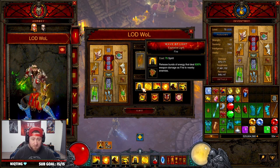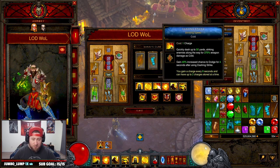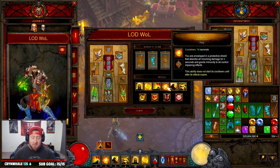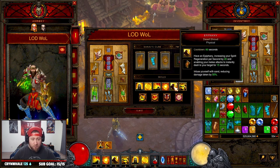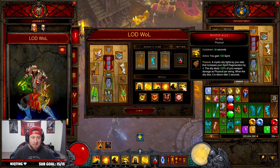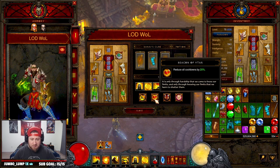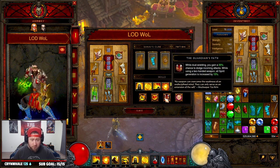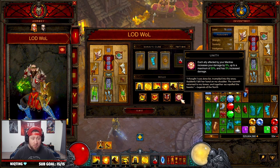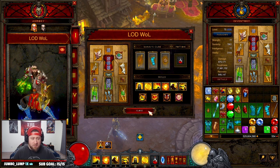For skills: Wave of Light with Explosive Light for Fire. Cyclone Strike with Implosion for added range to pull everybody in. Blinding Speed for dashing around and the dodge percentage. Ascension for defense — you go invincible for 4 seconds. Epiphany for 50% damage reduction and it helps you teleport. Mystic Ally to help replenish Spirit. For passives: Seize the Initiative for increased damage, Beacon of Ytar for cooldown reduction, the Guardian's Path for increased Spirit generation, and Unity for added defense. You can change some of these out if you want.